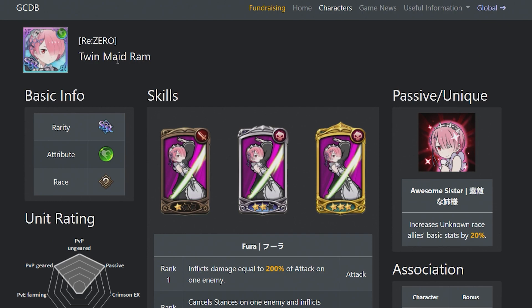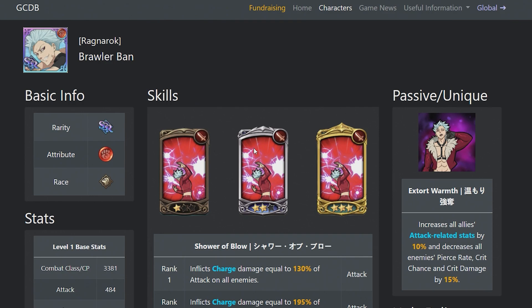When we get collaborations it may take a few months — probably more — but it will be back at a later date. If you want a replacement for Ram, you can use this unit. A lot of people skipped it because of where we were in the game, with Deer Lady dropping and then Slime approaching after that. But with this unit, it increases all allies' attack-related stats by 10% and decreases all enemies' pierce rate, crit chance, and crit damage by 15%. You see this passive will help you a lot — you'll do more damage and screw over the enemy. So if you have this on bench, it's pretty good.